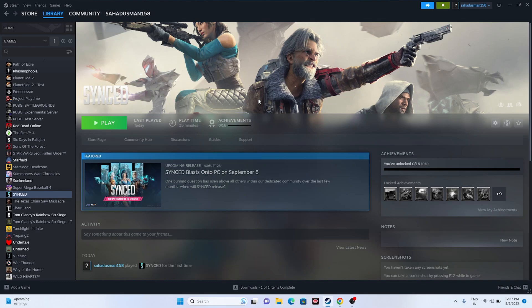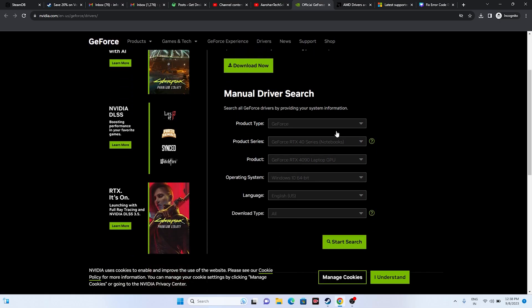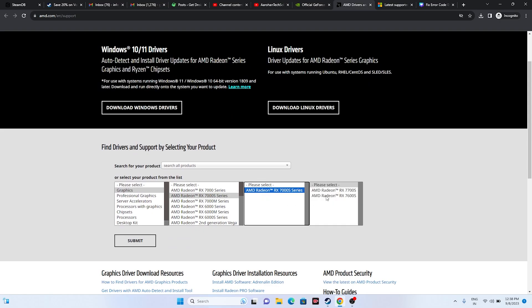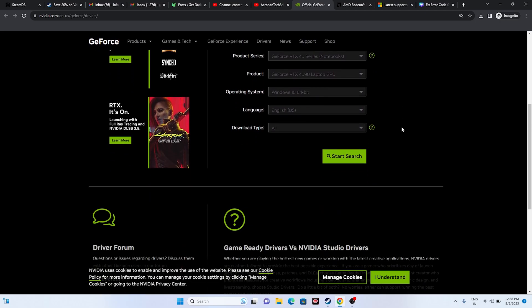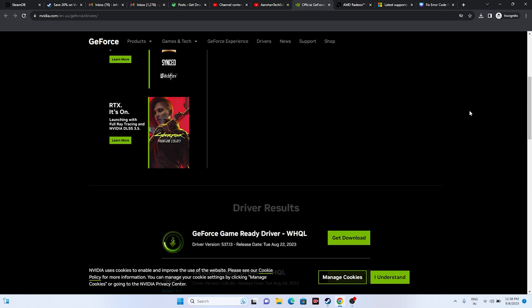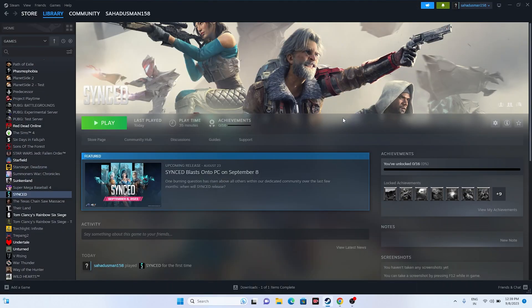Next, update your graphics card drivers, since outdated drivers can cause these issues. I'll provide a link in the description. For NVIDIA users, go to the NVIDIA website and select your product, product series, operating system, and language, then download the latest driver. For AMD users, do the same on the AMD website. Select your options and click Submit or Start Search to get the latest version — for example, version 537.13 released August 2023. Download, install, restart (mandatory), and try launching the game.